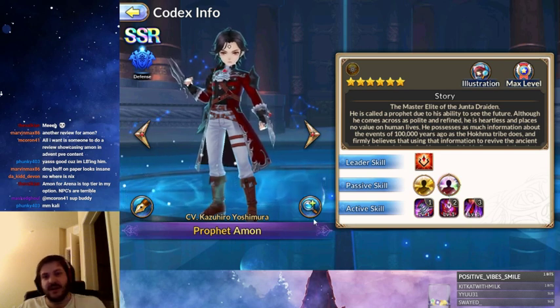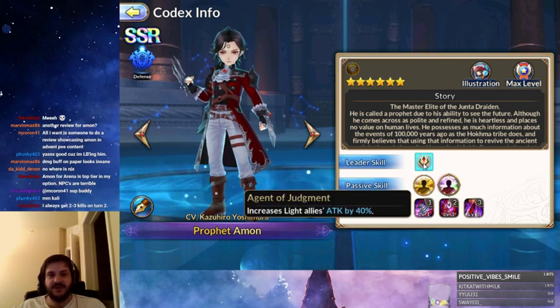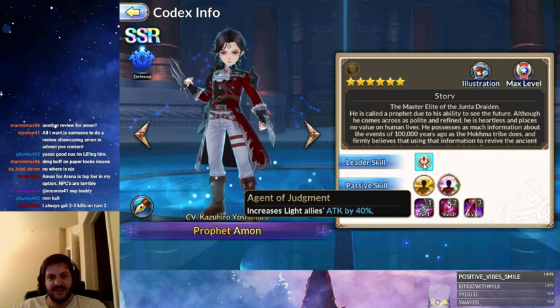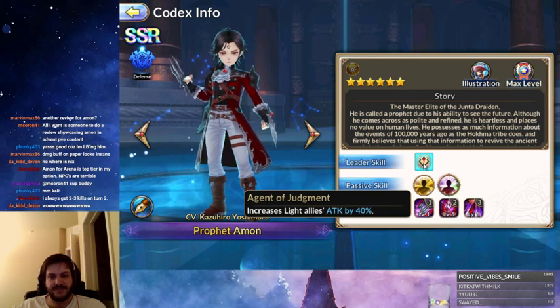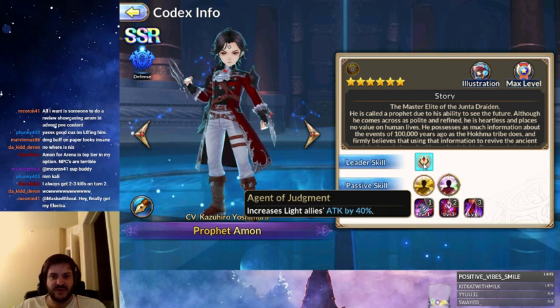Hey everyone, Yukeen here. In this video we're going to be doing a character review and guide on Amon. To start off with, his leader skill is the best one in the game for light units. It is a flat 40% attack increase to light allies. This is pretty amazing — that's going to be probably the best one we'll be getting for light or dark. Nyx has a similar leader skill, but she requires an all-dark team to give the 40% attack.